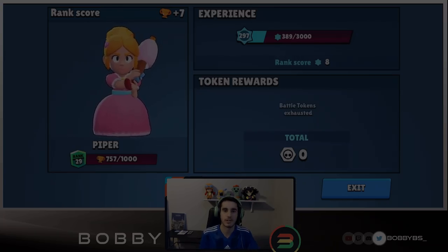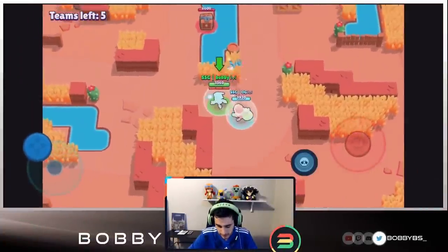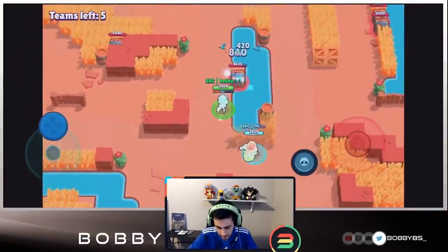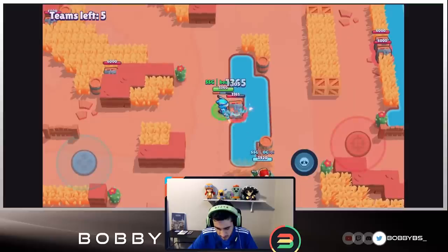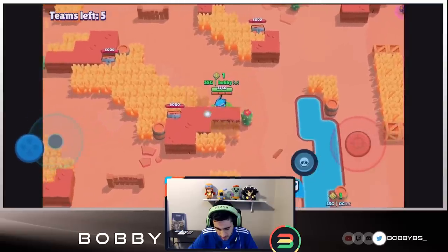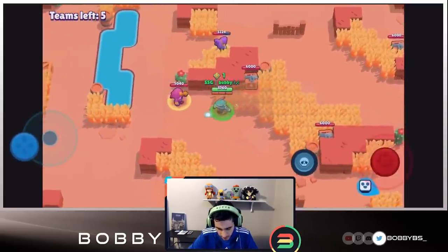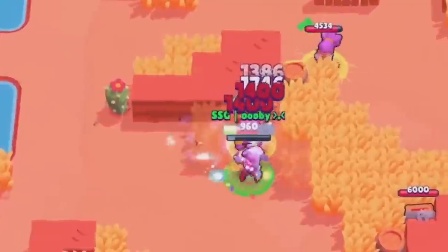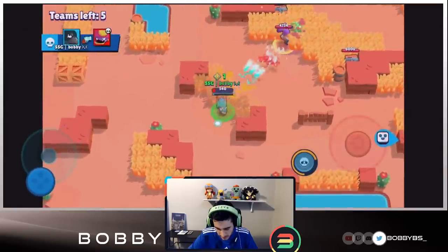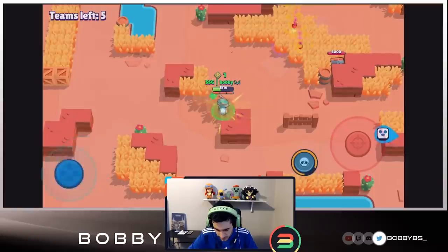We're going to do one more game. I decided to go Crow for fun because Crow is just a god brawler. We've never spawned here — there's actually a decent amount of boxes. I don't really know what OG is doing up there; we probably could have had a good amount of boxes but that's unfortunate. That Gene is going to accidentally get a box. We're able to pick up one kill, but it didn't really help us.